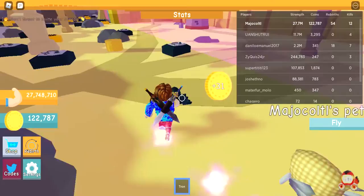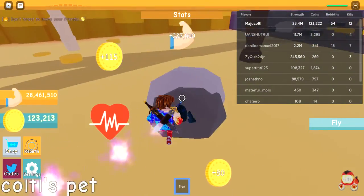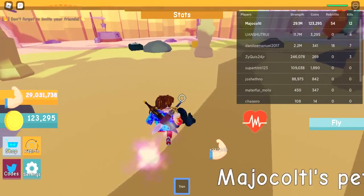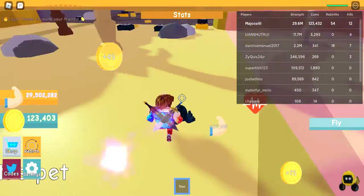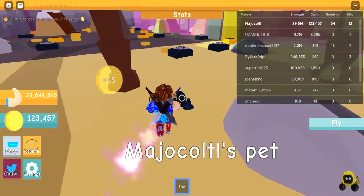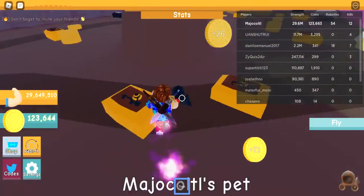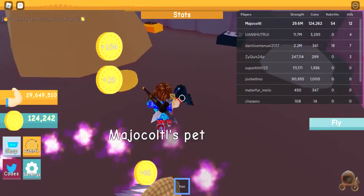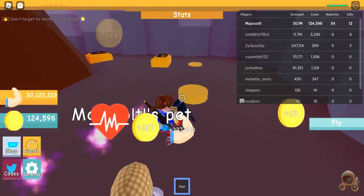Okay, tip number one is to get coins from any area you want. The less coins you get are about 5 to 10 coins if you get that unlucky. But most places you can get coins is at the mountains area over here. That's another place you can go get coins.